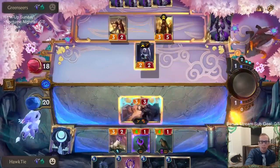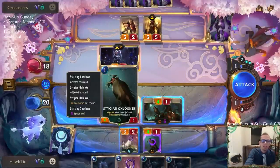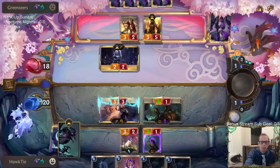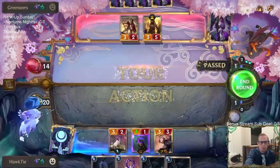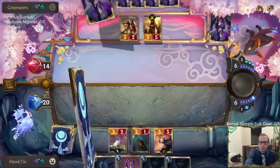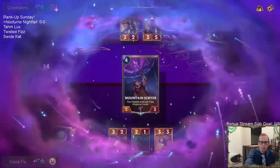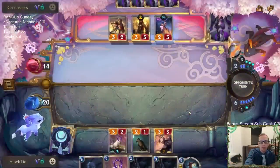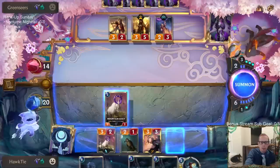We're of course killing their Diana and attacking. Nocturne's at three out of five now. I would love to draw Nocturne — Nocturne may be the best card for us to draw right now.